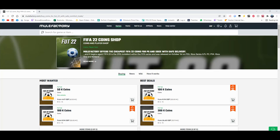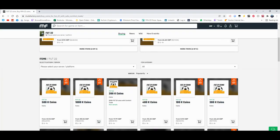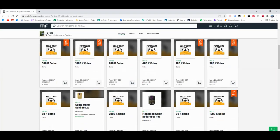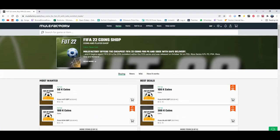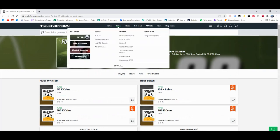For the cheapest coins on FIFA 22, check out MuleFactory.com and use the code EWINFIFA at checkout for a discount. You can see they do loads of different coins, they even sell players and do comfort trade — it's 100% safe and legit. There are loads of different things and they also do other games as well. There's a link in the description, check it out down below.